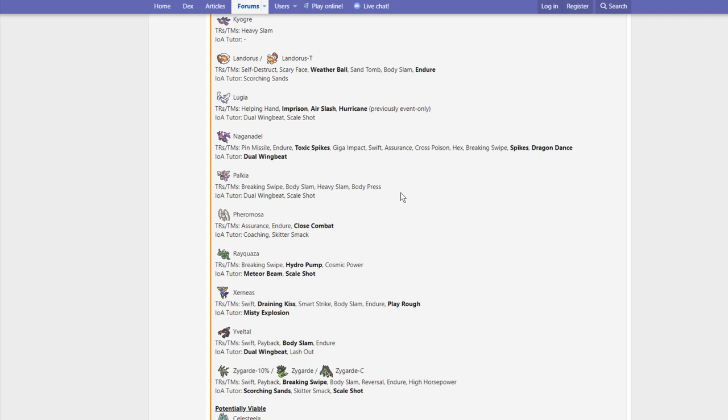Buzzwole got a huge buff — it has access to Assurance, Endure, Close Combat, Coaching, and Skitter Smack. Skitter Smack is basically just worse Lunge and doesn't matter much. However, Close Combat is huge because previously it also had to click High Jump Kick. No longer do you have to worry about missing High Jump Kick or High Jump Kicking into a Protect. This thing is going to be able to click Close Combat — lower base power, but only by 10, and it's still a really powerful attack. Buzzwole, huge buff right there.